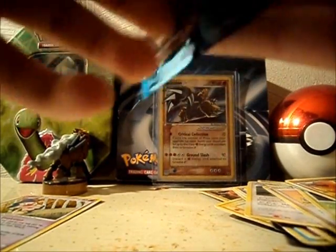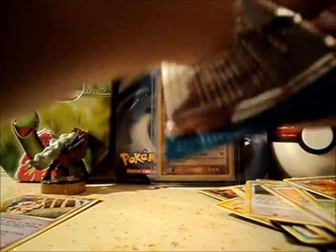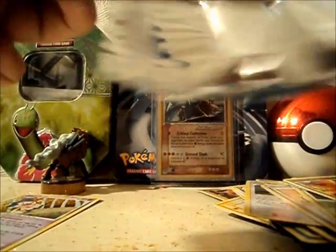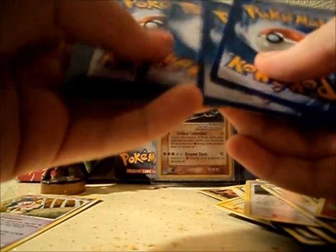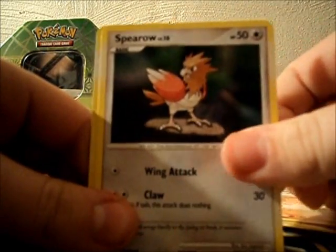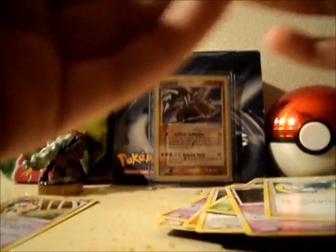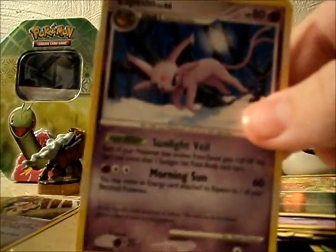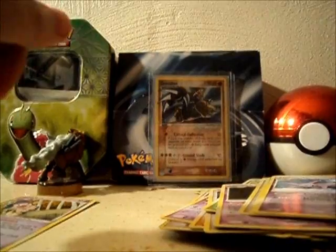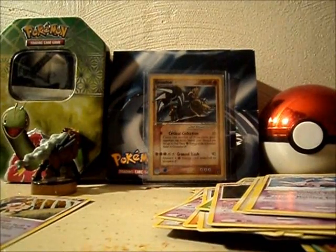So if I can get something good in this pack. We got Combee, Venomoth, Drifloon, Kabuto, Spearow, Grodal, Unown, Trainer Super Scoop Up. My Reverse Holo is a Scyther — just an uncommon. And my Rare is an Espeon — a pretty nice regular rare. So overall pretty good pulls. I got two holos. Just stay tuned for my next pack opening, I'll see you guys later.